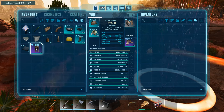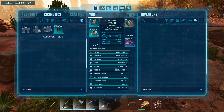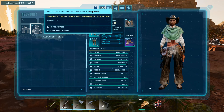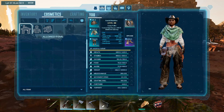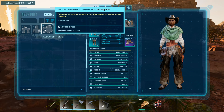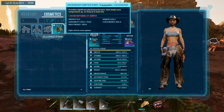Nicer pants! Let's take that cosmetic off and put on the nicer pants. Our armor is now up to 1269, way to go. I see there's a prompt to apply a custom cosmetic — not sure how that works exactly, I'll figure that out some other time.